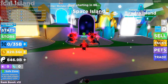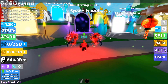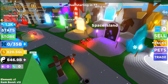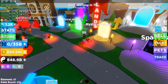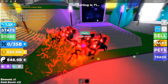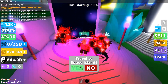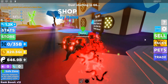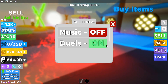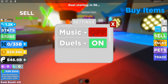For the glitch to work, you need to have the highest island that you have unlocked. So for example, I have the Space Island — that is the highest island I have unlocked. You can be on Mystical Island, Astral Island, Enchanted Island, or Mythical Souls Island, but I'm on Space Island. You want to teleport to your max island. Once you're teleported, you need to have duels enabled. You have to be in a public server, or a private server with a friend.